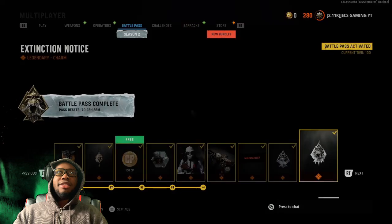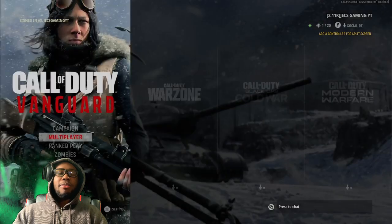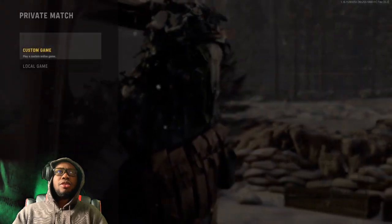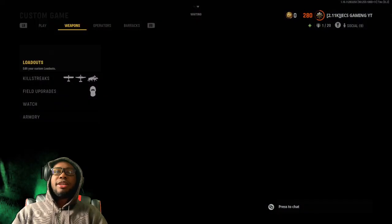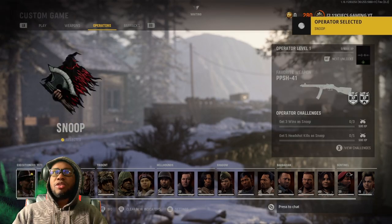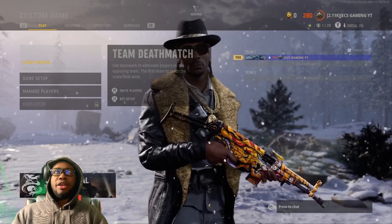Let's go ahead and check it out in a private lobby and check out everything. But before we do that, let's check out what the operator looks like in the walking screen menu.